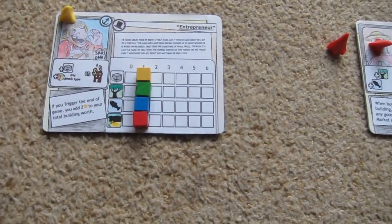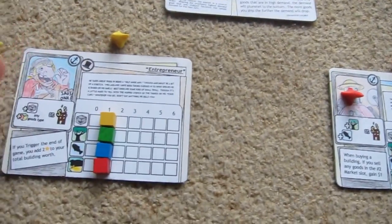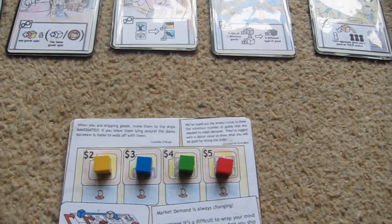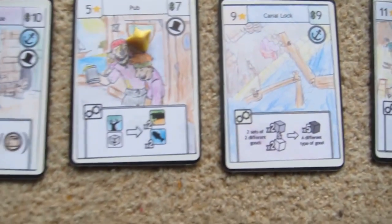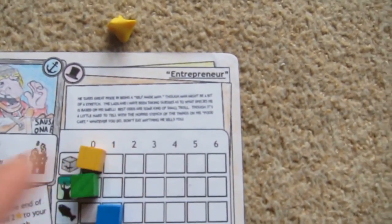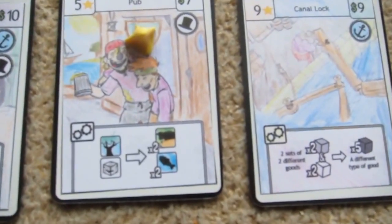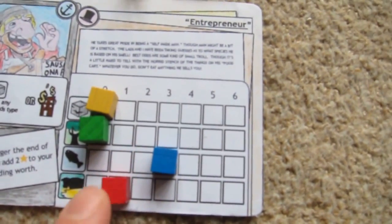First of all, the entrepreneur — I'm using two tokens here, one so I can remember who's who and one for actually moving onto the pieces. The entrepreneur thinks the pub looks like a good idea, so I'll put my token on there. What we get there is we trade in one wood and one stone, and you can get two livestock and two fish for that. So we go two livestock, two fish.